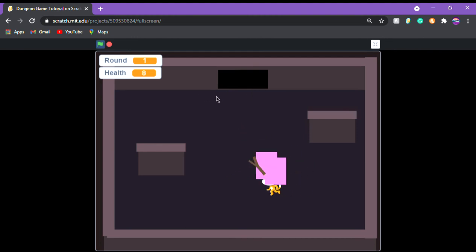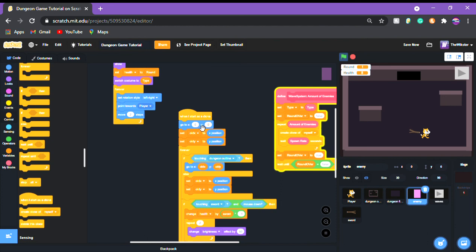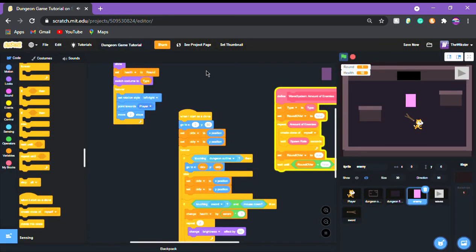The enemies are spawning at position zero, zero which is not good. We're going to make them go to x equals 80. Start the game — they were still stuck at 90, so we try 80 — and there we go. Now we can hit enemies and everything works.